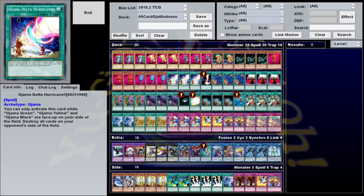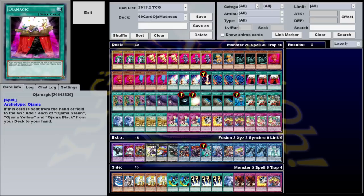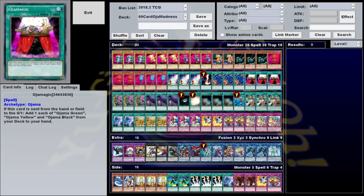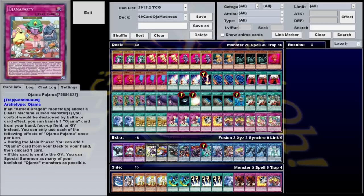but for now let's talk about how your main deck can actually accomplish this win condition. It may seem like a 5-card combo would be really inconsistent and difficult to pull off, but it's actually a little bit easier and more consistent than it would seem, thanks mostly to Ojama Magic. This card's effect is that when it's sent from the hand or field to the graveyard, you can add one each of Ojama Green, Yellow, and Black from your deck to your hand, which gets you 3 of those 5 combo pieces right off the bat. Now this card is searchable thanks to Ojama Pajama.